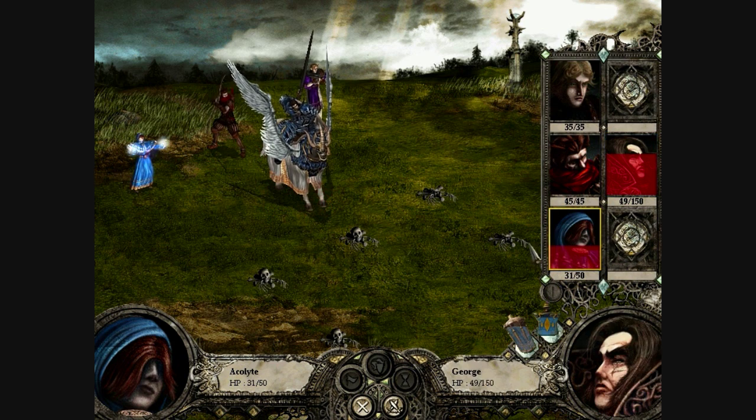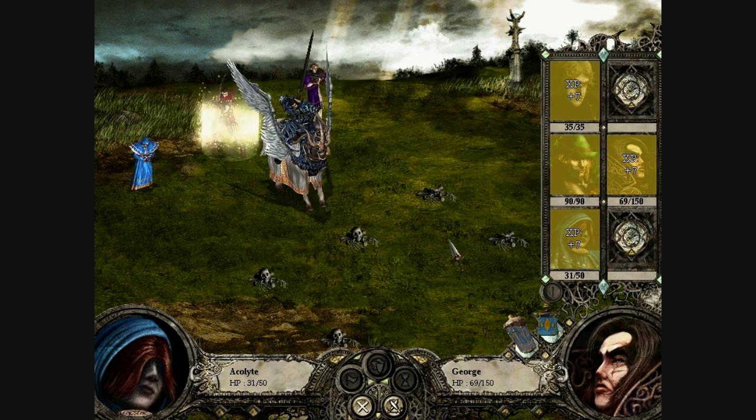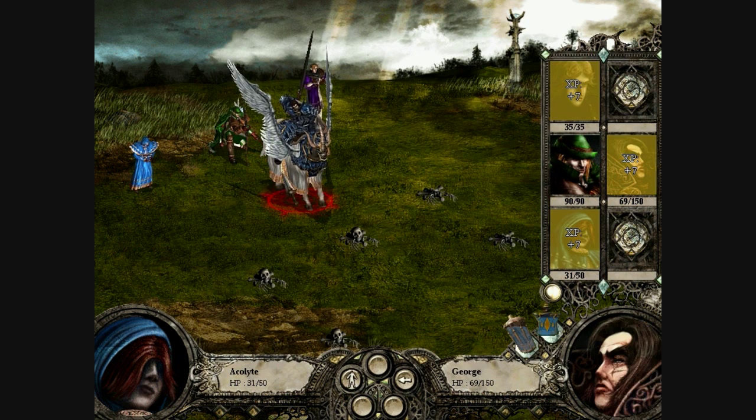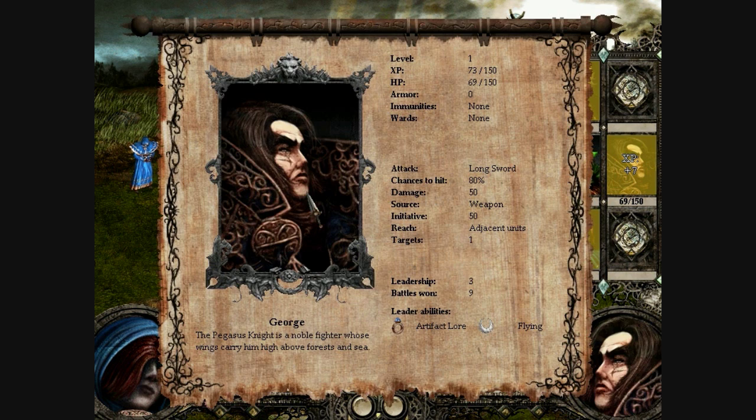We'll heal George a little bit more. There we go - he is now level 2, he has become a marksman. Much better, he will be doing 40 damage per turn instead of just 25. So his damage output is getting close to George's.